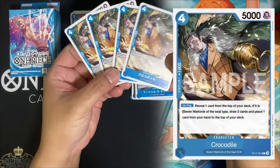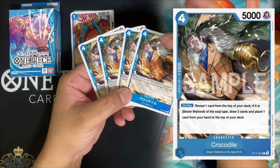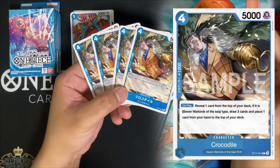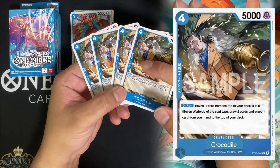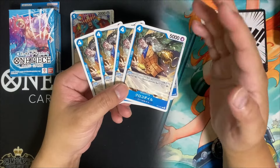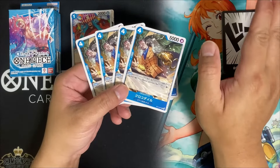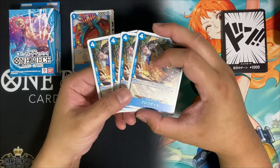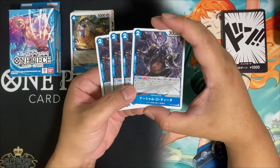Next we have the four-cost Crocodile — four copies of this common card: four-cost 5k with a 1k counter. On play, reveal one card from the top of your deck, and if it is a 7 Warlords of the Sea type, you draw two cards and place one card from your hand to the top of your deck. This is a pretty strong effect — it allows you to draw cards and you can play this before activating your leader effect because you basically know what the top part of your deck is. I can see players running four copies of this.